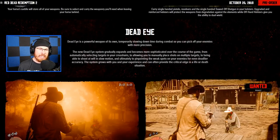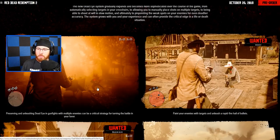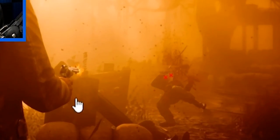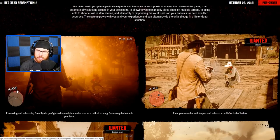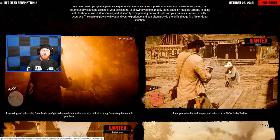As you level up in Red Dead Redemption 2, your Dead Eye system will improve as you get further into the story. On the left picture, gunfights with multiple enemies can make Dead Eye a critical strategy for turning the battle in your favor. You can see the Dead Eye icon over the minimap. On the right side picture, you can paint enemies with targets and unleash a rapid-fire hail of bullets — five shots landing on the heart, neck, and head. A little overkill, but he's definitely dead.